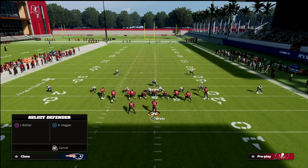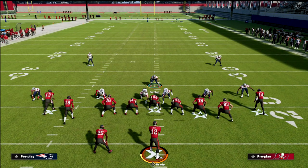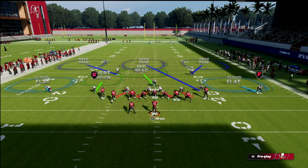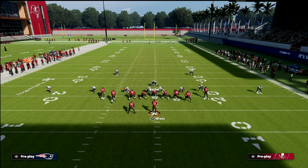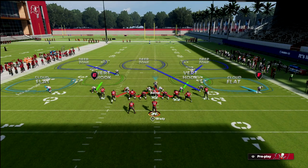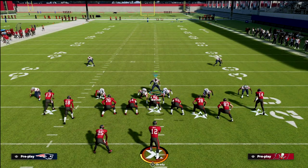We're going to take the linebacker on the right side of the screen — because they're both middle linebackers we could put either one of them into a deep third. Then I'm going to drop the defensive end on the right side of the screen into a vert hook. If you want to drop the left-side defensive end into a vert hook as well, you certainly can do that.